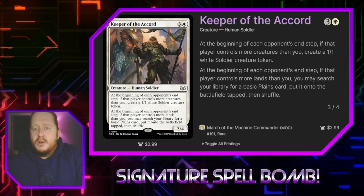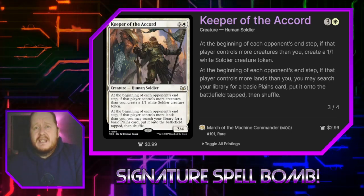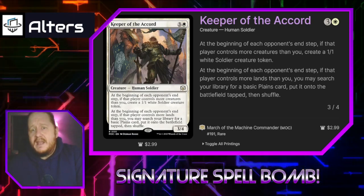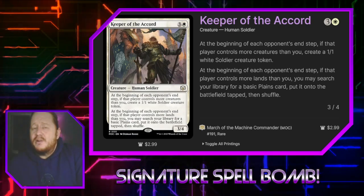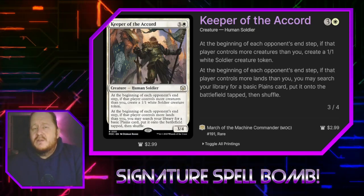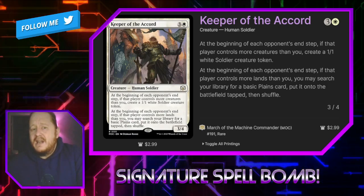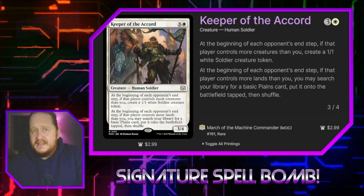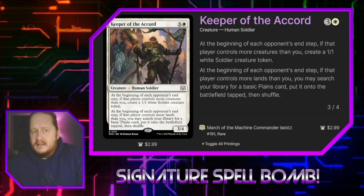Keeper of the Accord for three and a white is a 3/4 human soldier. At the beginning of each opponent's end step, if that player controls more creatures than you, you make a 1/1 soldier. At the beginning of each opponent's end step, if that player controls more lands than you, you get to search your library for a Plains card and put it onto the battlefield tapped. This card is a great equalizer that will help us keep up with opponents who are ramping or when we have trouble drawing lands.